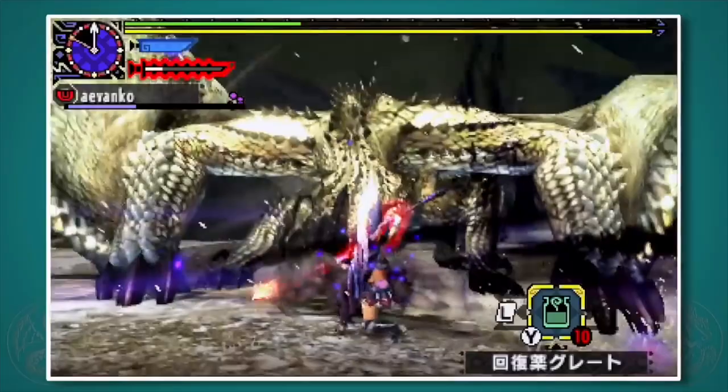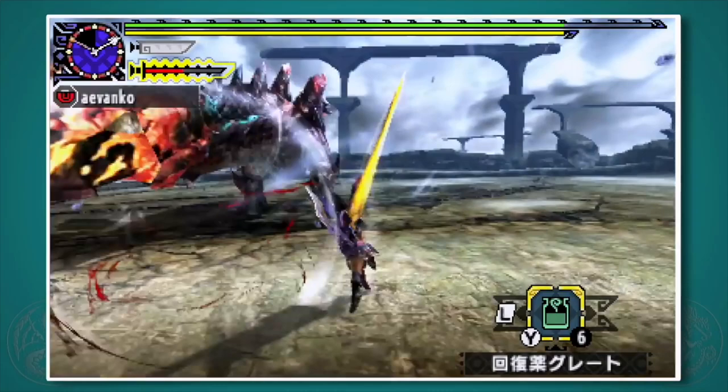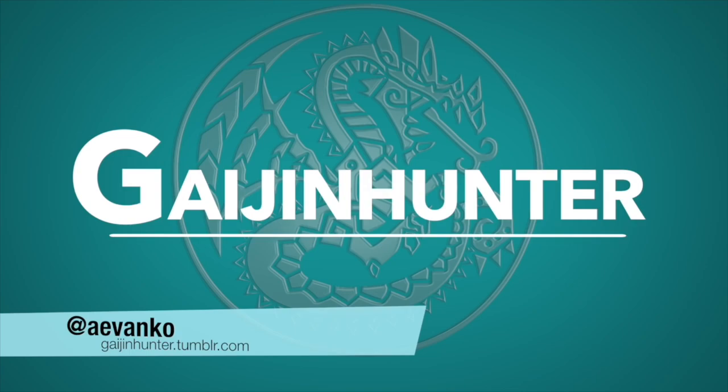It's got mobility, it's got evasion, it's got power, and it's got style in spades. It also happens to have three of the coolest hunting arts in this entire game. While it fell out of grace in Monster Hunter 4 Ultimate, I can tell you in Monster Hunter Cross it is back. Welcome to my guide on the longsword.